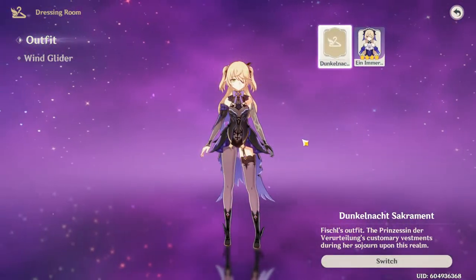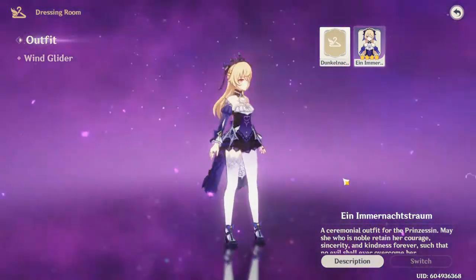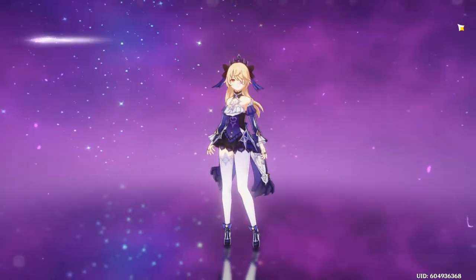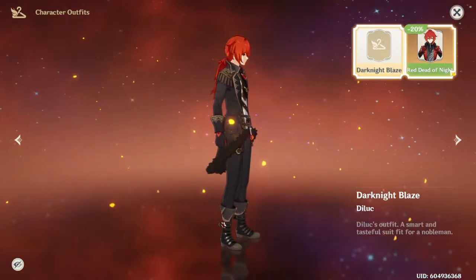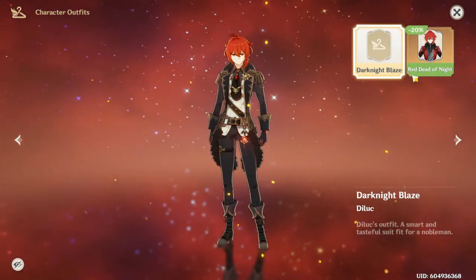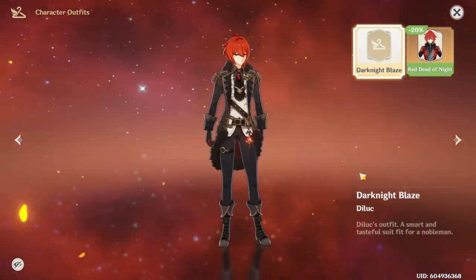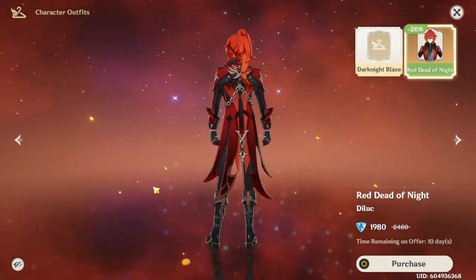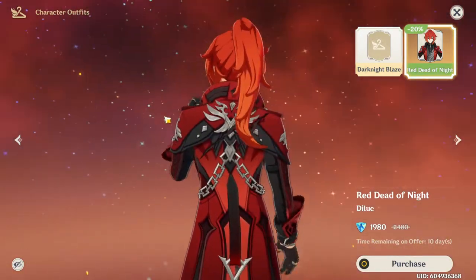Barbara's skin just wasn't that good — all they really did was put in a more vibrant purple. It fits her but it's not a complete overhaul like Diluc's skin. Diluc's skin looks almost completely different; it's got the same coat model but that's about it. They separated elements that were joined before — I feel like this one is a lot better.